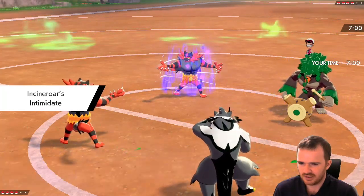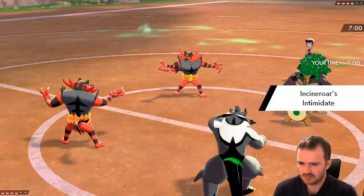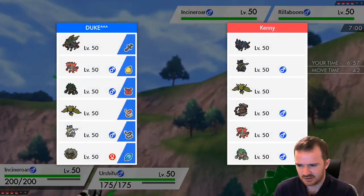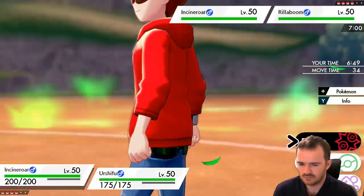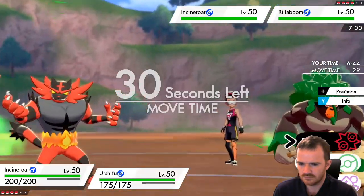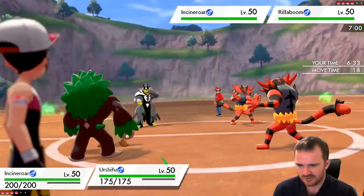Do we go for a fakeout on the Rillaboom? I feel like yes. Their Incineroar is slower. Is there perhaps positioning we could go for here? We also brought our own Rillaboom and our own Zacian. I'll bring in my own Rillaboom, and then we'll do Protect via Urshifu.